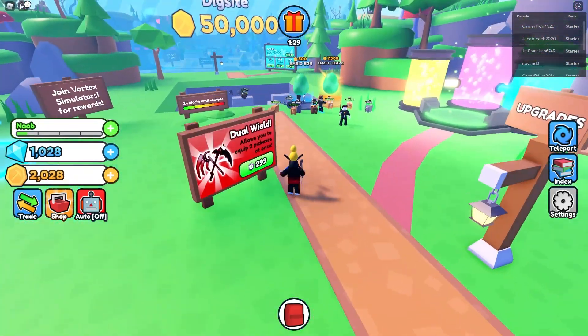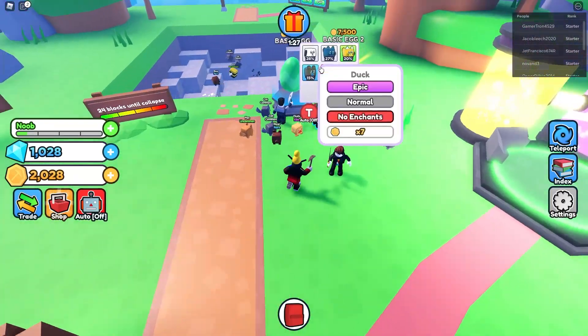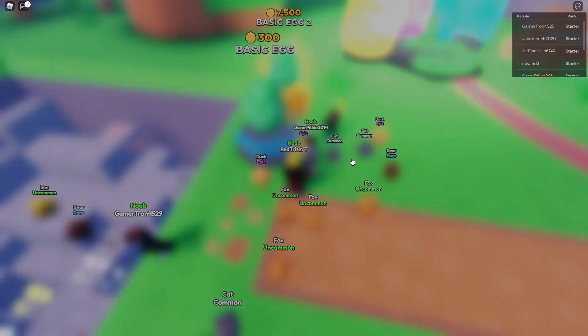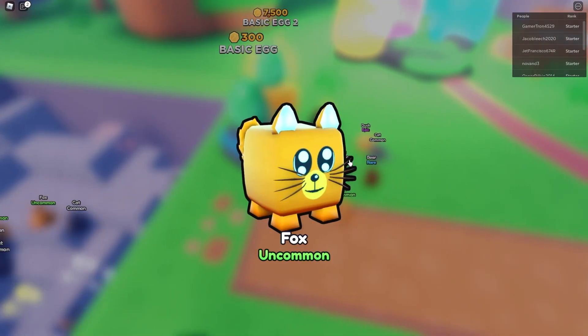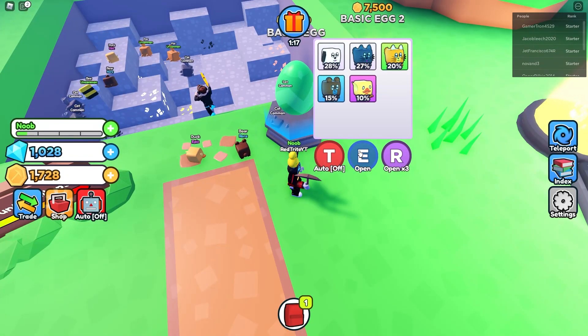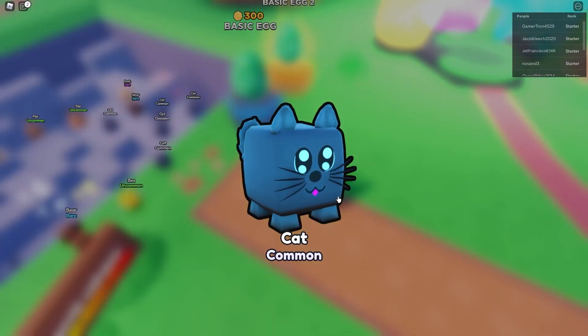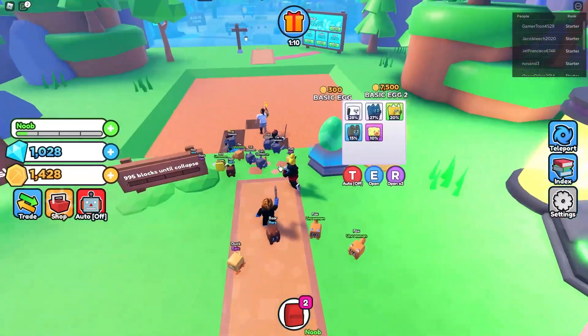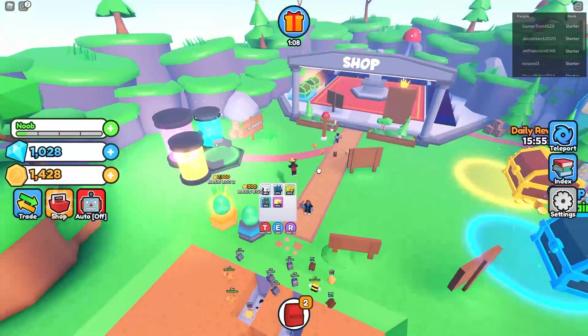We actually got one thousand coins so we can already buy the basic egg for free. Let's press it - okay hopefully... wait, I just got a 10 percent chance. We got 10 percent, which is not bad. We got a cat which is even worse, but yeah that's actually kind of great because we still have one thousand gems.